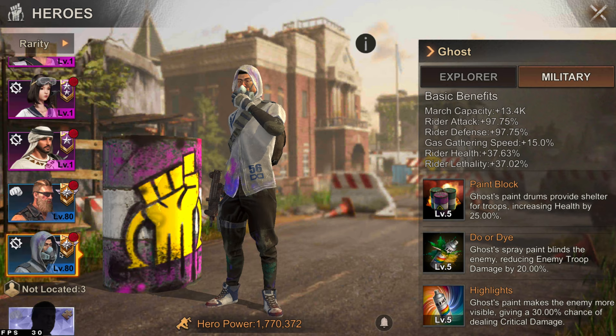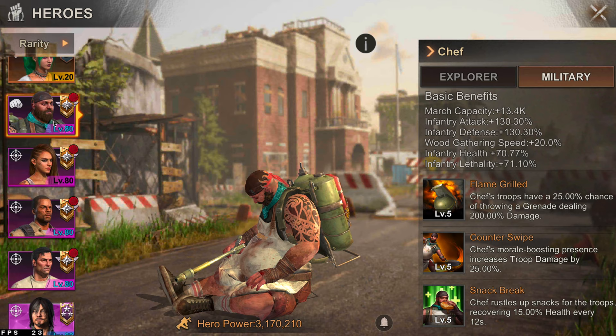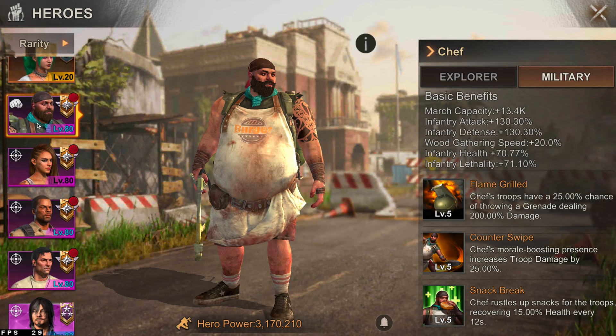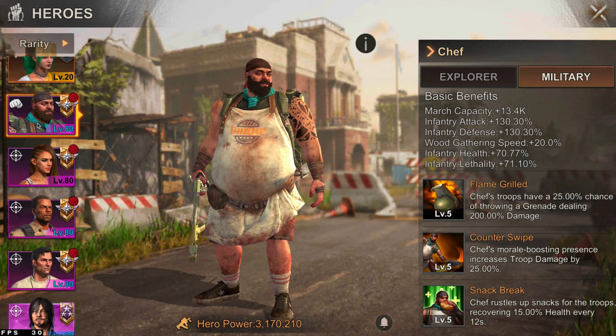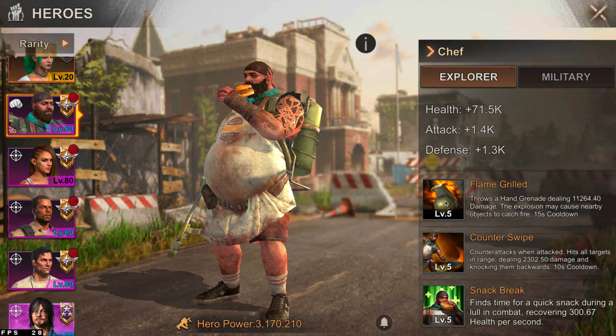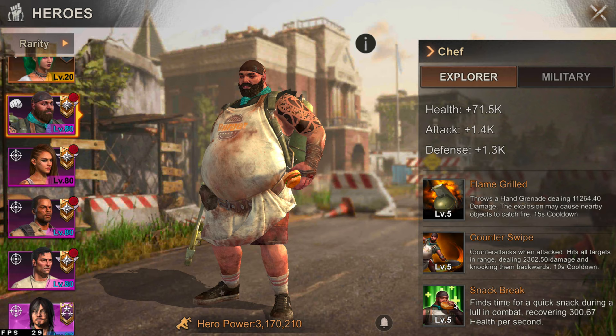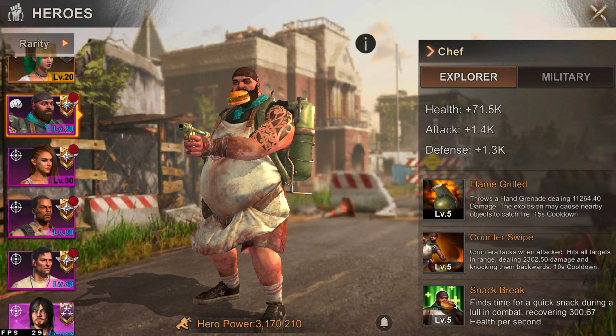Next is Chef. Chef is a really good hero in general. Early game he's gonna be a better brawler than Rusty, so as soon as you can get him to a higher rank I would replace Rusty. His third skill allows him to heal over time inside an explorer mission. His first skill, the grenade, is really strong — it has a wide range, a low cooldown, and uses only one energy. I also use Chef for boss fights, especially when I need somebody that doesn't stun the boss.